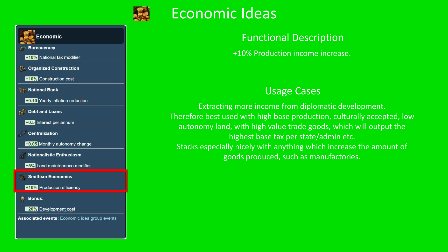Smithonian economics — plus 10% production income increase. Much like the national tax income modifier, the starting idea, this one does the same thing for production income. Whatever production income you were making before, you now make a bit more. This is best used to extract maximum value from diplomatically developed land, so you want land with high base production that's culturally accepted, has low autonomy, and high value trade goods. Also note that it stacks especially nicely with anything that increases the amount of goods produced, such as manufactories or other goods produced modifiers in other idea groups.